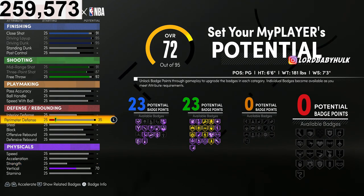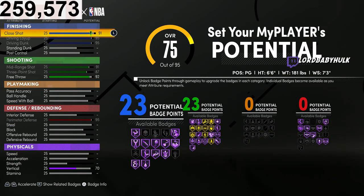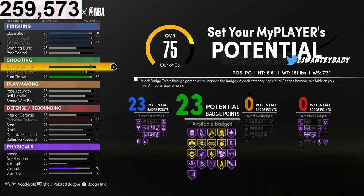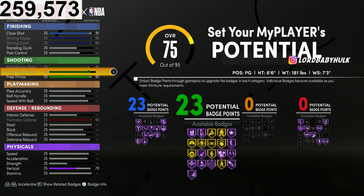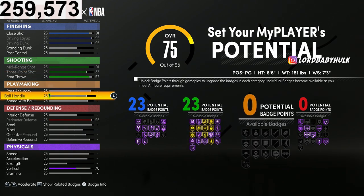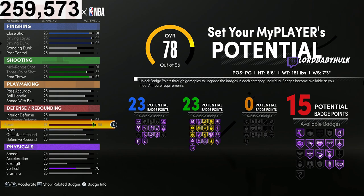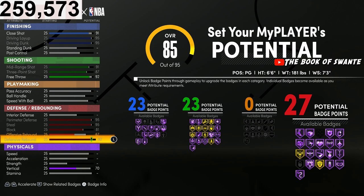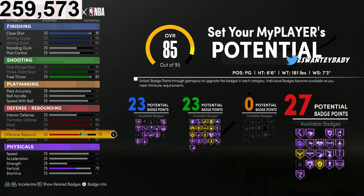We're gonna max out this perimeter. By the way, all this is plus-four, so you're gonna have a 95 close shot, 99 layup, 99 dunk, 95 midi, 91 three-point, high free throw, 99 perimeter defense, 99 steal, 85 block. Look at that rebounding — 96 defensive rebound.